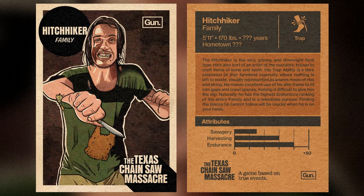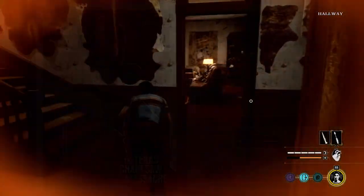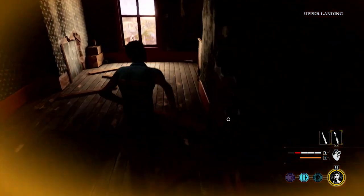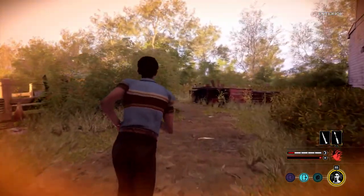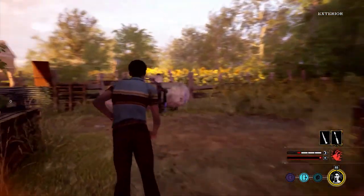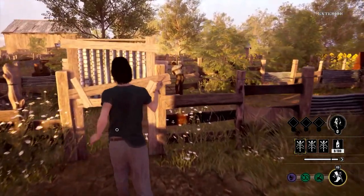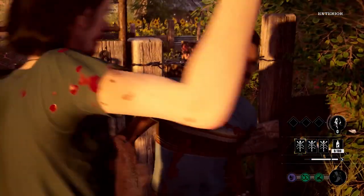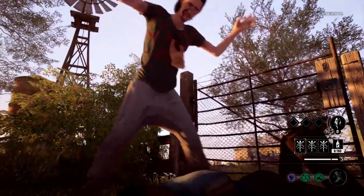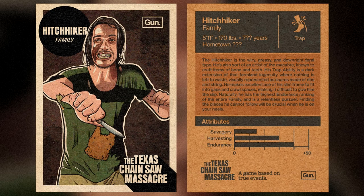Looking at the Hitchhiker's card: he has around medium savagery, so he's causing a little bit of pain. He's also similar to Sissy in being good at harvesting blood — watch out, because he's going to be giving grandpa that blood, causing everybody to be visible on the map if you're not careful. The more you interact with the family in this game, the more the entire team gets punished. The family gets stronger and more aware as the match goes on. His harvesting is a little above medium, and his endurance is of course high — he's going to be chasing you all over the place.